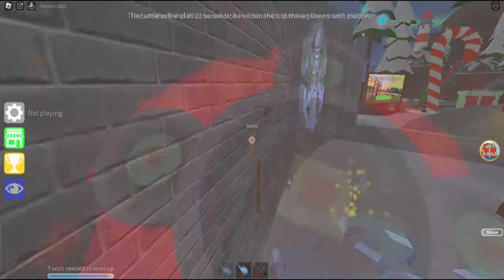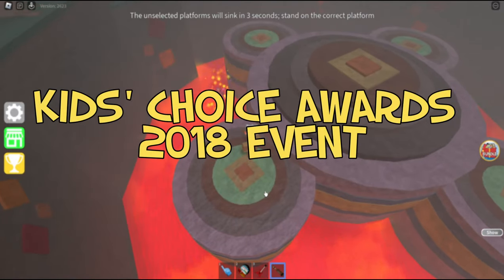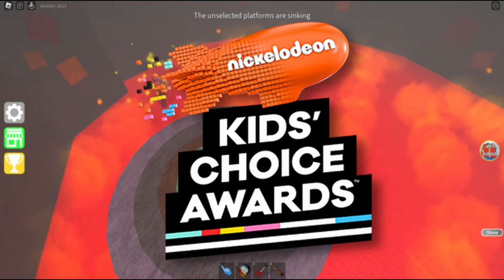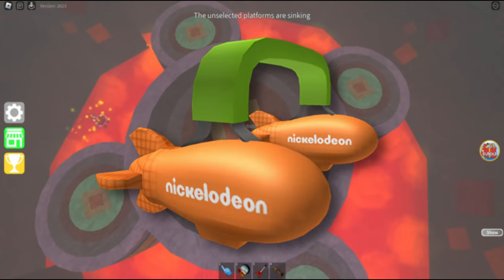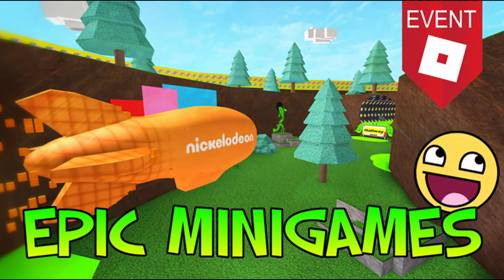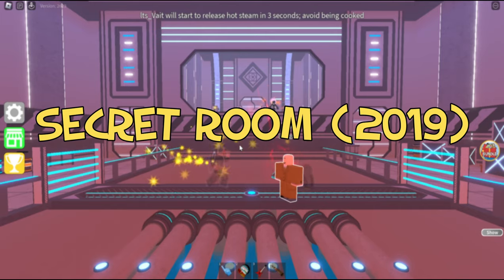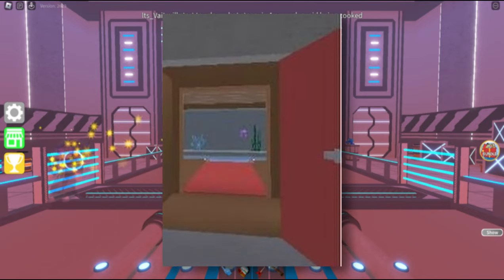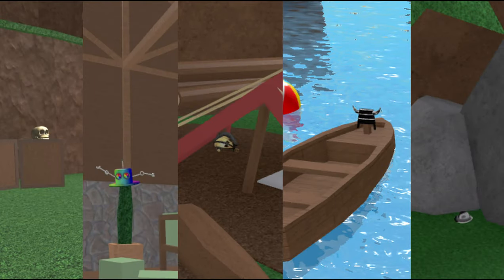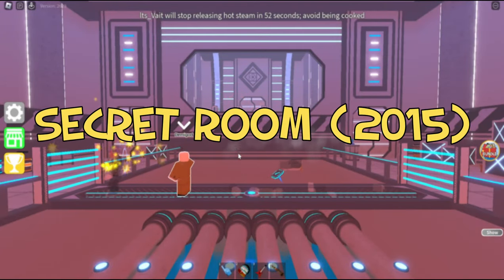Layer 3. Kids' Choice Awards 2018 Event: Epic Minigames was featured in this event. You could obtain the Blimp Headphones in the Blimp Race minigame; players had to finish in the top three in order to get the headphones. Secret Room 2019: this is the same process as the Secret Room 2021 — click the five hats across the map and the red door will open, but this time it's a pool area.